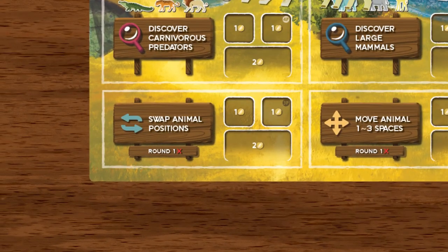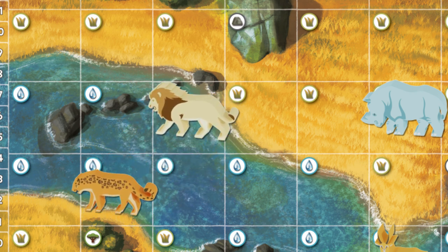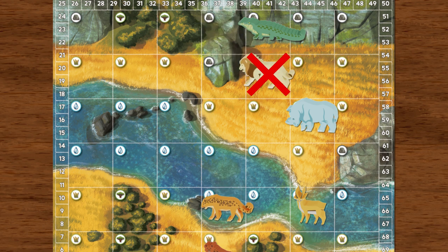The fifth action you can perform on your turn is to swap animal positions. This action allows you to select any two animals on the map and swap their positions. The sixth action is to move an animal one to three spaces. You are not allowed to move animals diagonally.